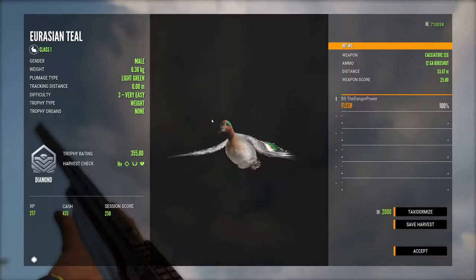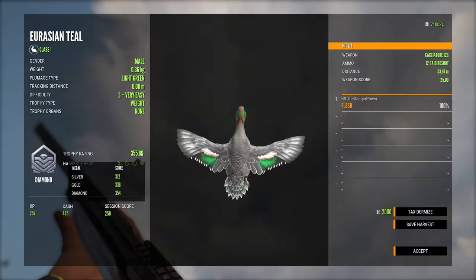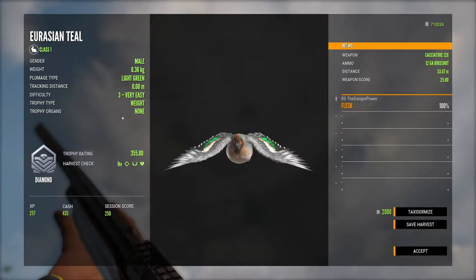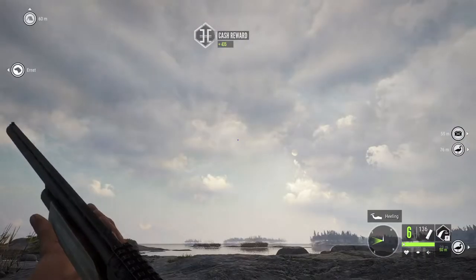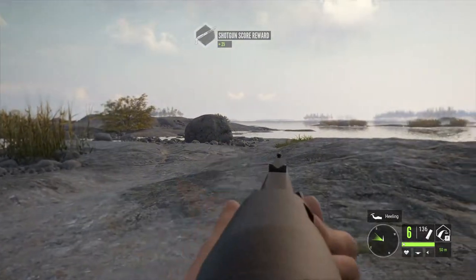First diamond on the new map is a Eurasian teal, light green plumage — 355.8. Look at that. That is beautiful. I am so happy we got that. I was so upset it flew away in the beginning and then it came back. We got it. It's so nice.